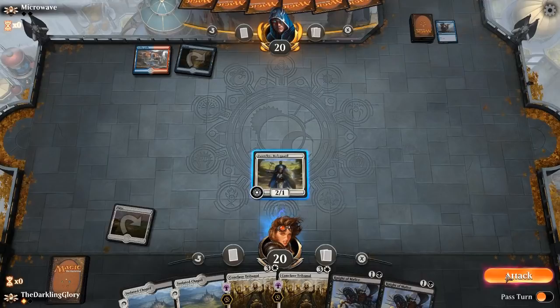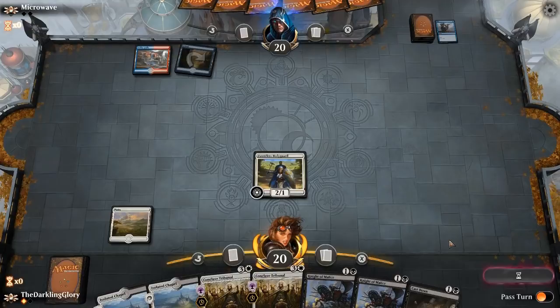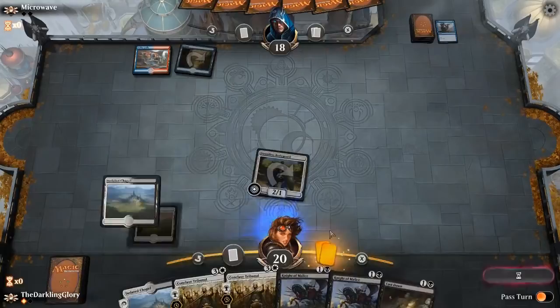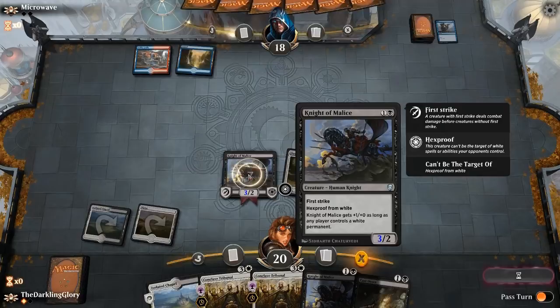Fine draw — we're not going to die very quickly at least. Depending on the makeup of opponent's hand, we could be set. We'd like to draw a History of Benalia — that would be excellent. Normally these knights, their hexproof from X ability is really good. Like Knight of Grace — the white knight is really good against Black-Green, they don't have anything that can target it. Opponent plays Enigma Drake — sure, we knew that was coming.